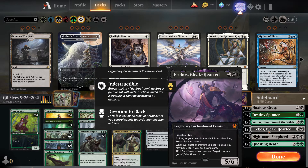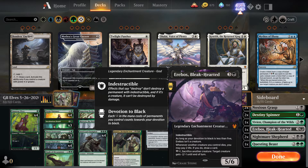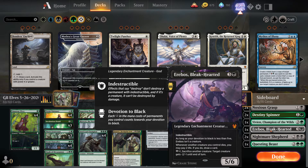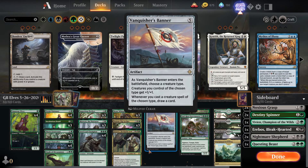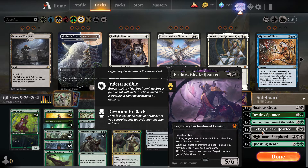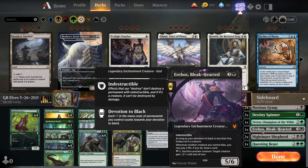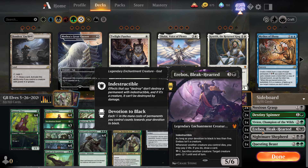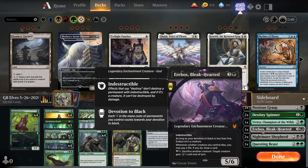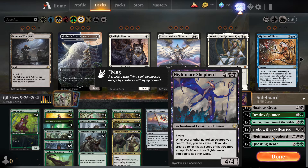One copy of Erebos, Bleak-Hearted — I'm not exactly convinced I should be running this, but I'll keep it in for now. It's a four-mana five-six legendary enchantment creature, indestructible, but only becomes a creature if your devotion to black is five or more — we probably won't hit that. You can pay two and sacrifice a creature to give target creature -2/-1 until end of turn, and there's no tap requirement so we can activate it multiple times. Whenever another creature we control dies, we can pay two life to draw a card. Good for grindy or control matchups.